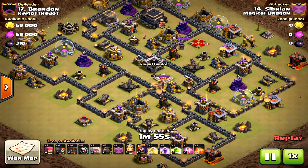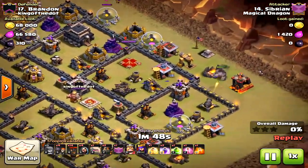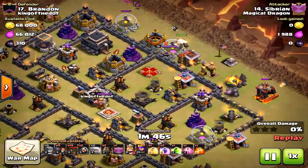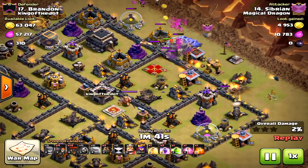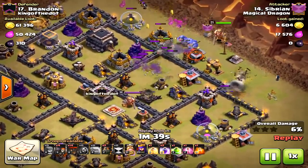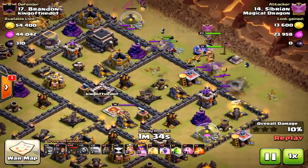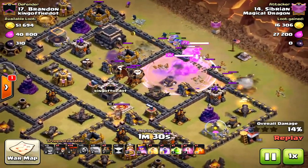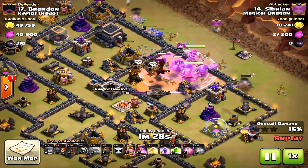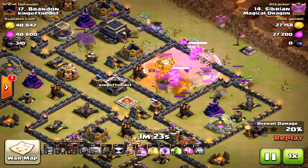Now these are tough defensive bases — this is a maxed-out one except for the heroes, but the hero levels are comparable on both sides. This is the two-golem strategy. With the two-golem strategy, you're emphasizing the kill squad, which is the first phase of the attack, really taking down more of the base. With this one, you put the rage first, then drop the heal after the rage, and obviously drop some poison to clear the clan castle.